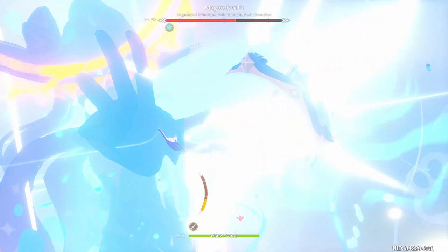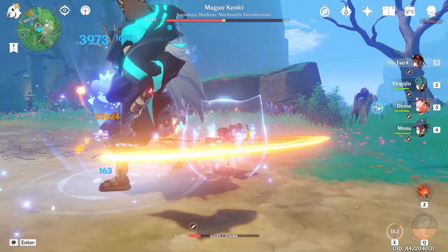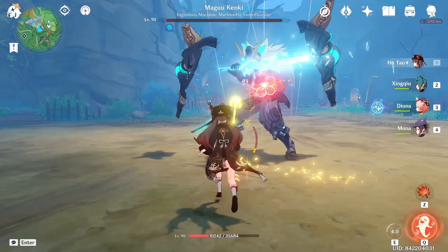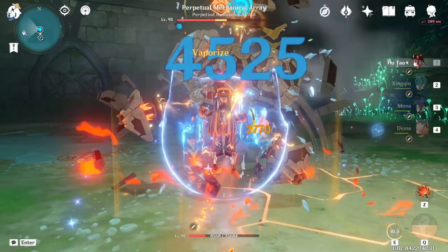Dodging in general with Hu Tao is very difficult. Usually you're trying to save stamina but you're also at very low HP, so having a shield can be really beneficial. You can try to time your charge attack to dodge while attacking the enemy at the same time. Also, when trying to get to an enemy, it's better to charge attack towards them than dashing, because her charge attacks take her very far and it would also activate Xingqiu's Rainswords — so even while traveling towards the enemy, you'll deal more damage.